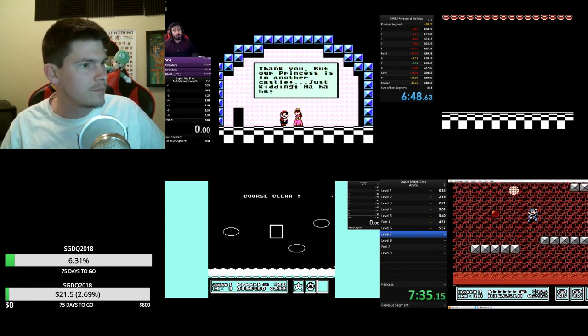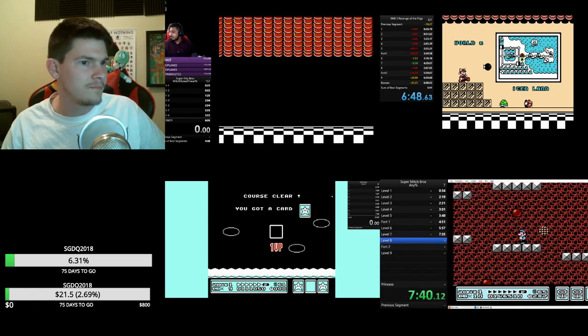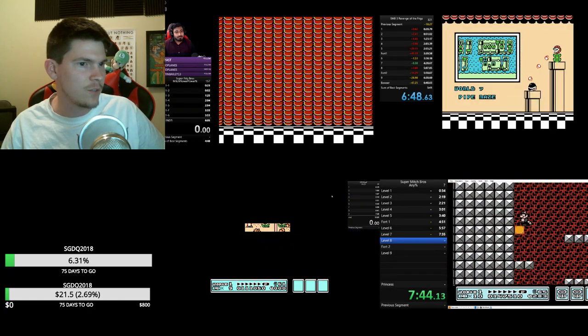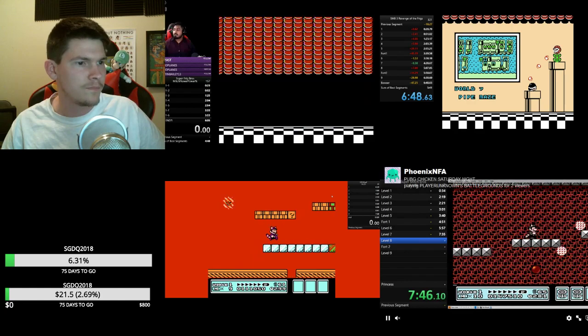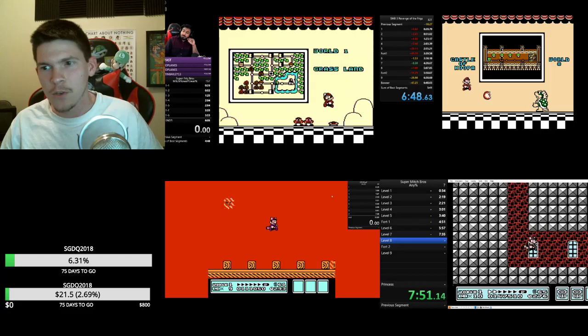The other two runners are making their way through. Gimli is just making it to level seven, while Phoenix is in the second fort, so he's almost done.